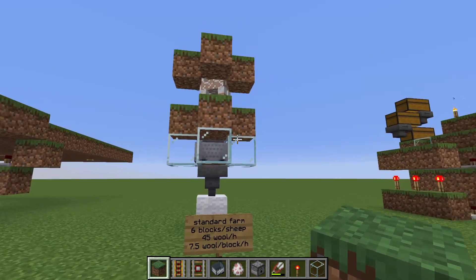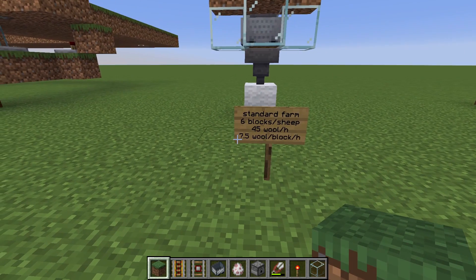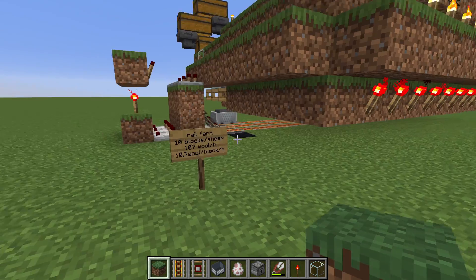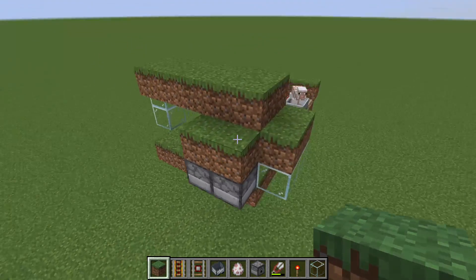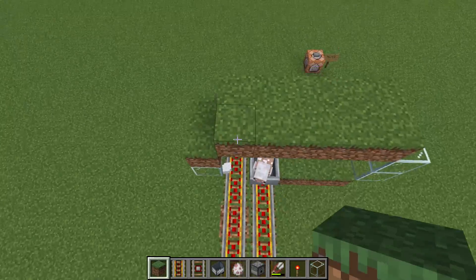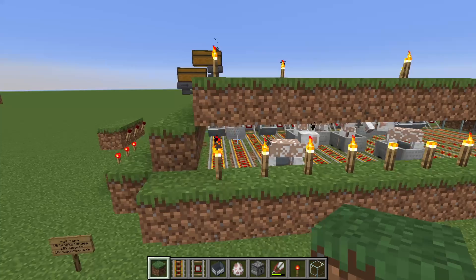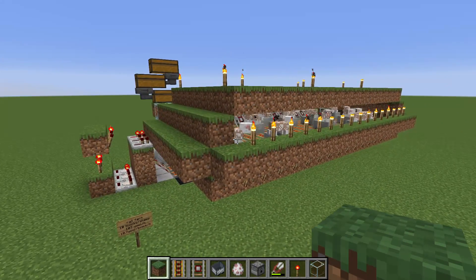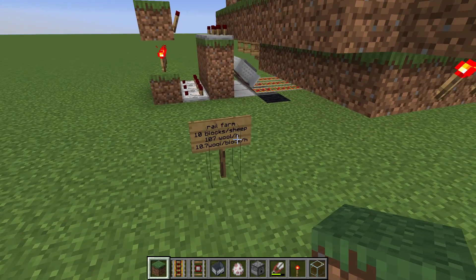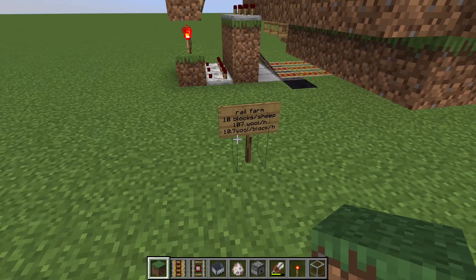Since this requires at least 6 blocks per sheep, ignoring the geometry of tiling, we're getting 7.5 wool per block per hour. In contrast, the standard farm uses 10 blocks of surface area per sheep and generates around 100 to 110 wool per sheep per hour. On a very long test over 40 hours it averaged 107 wool per hour, but I've seen as high as 115 and as low as 102. So that's about 10.7 wool per block per hour.